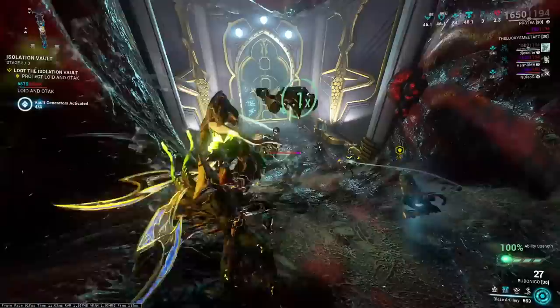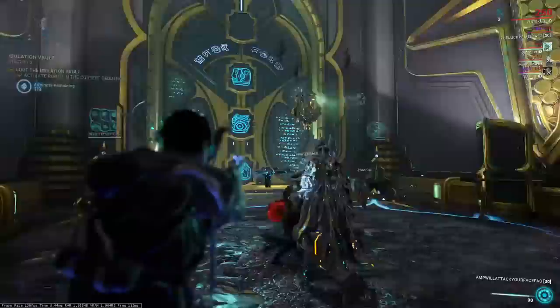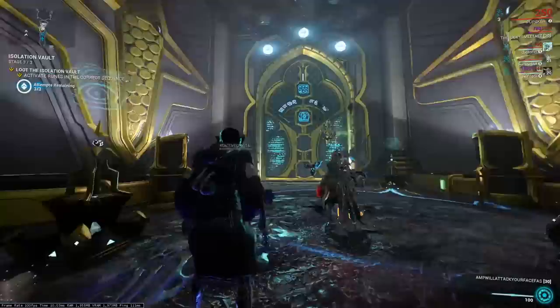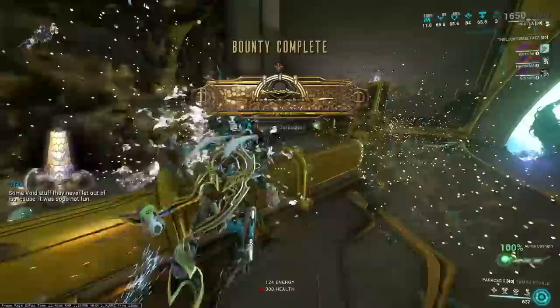Very simple: symbol shows up on door, you shoot symbol — one, two, three, four. Boop, boop, boop, boop. And then that's it. You did the Isolation Vault.